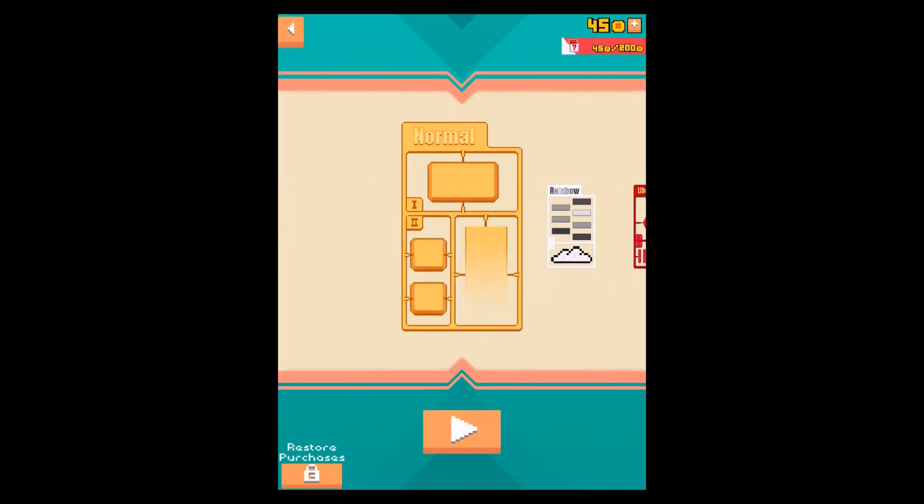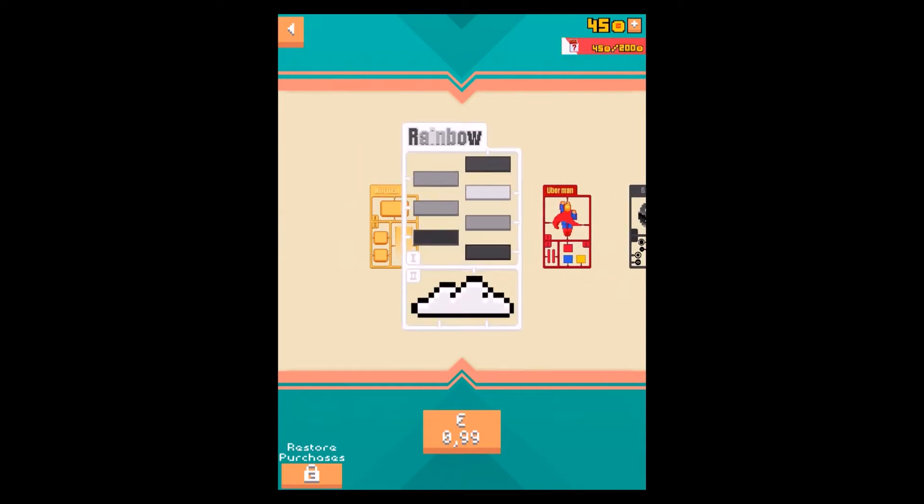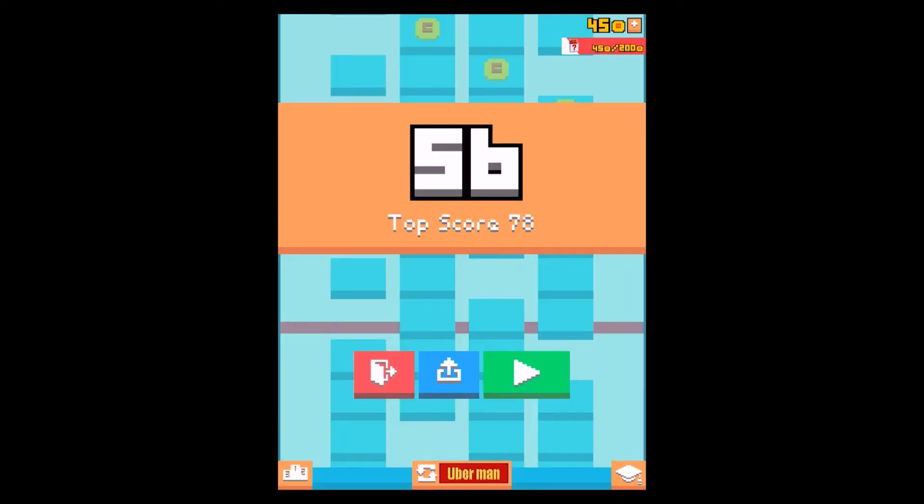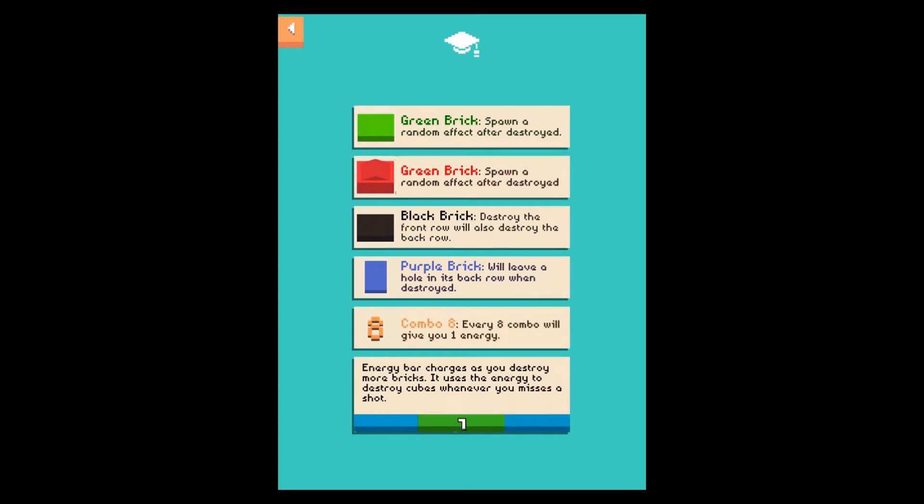Let's take a look here. There are a lot of skins that you can unlock. This is the normal standard skin you start with, and you can see there's also a rainbow skin — that's what I'm going to use now. It's just a special brick and it's pretty funny. You've already seen the different power-ups. The green brick spawns a random effect after being destroyed. By the way, the developer and publisher are from China.